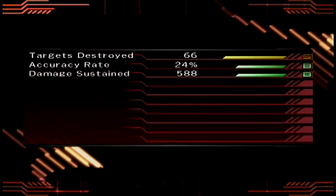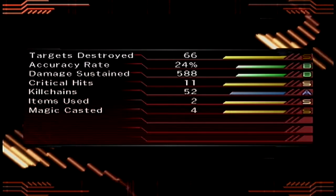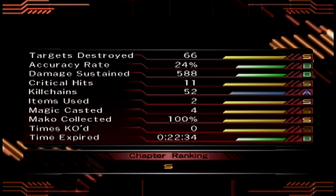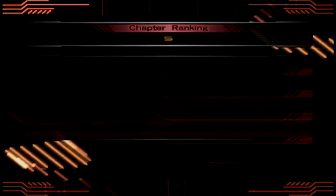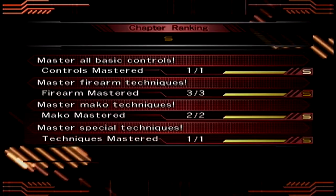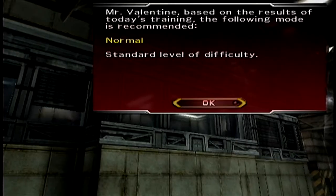The rest of the game is just exploration and stuff, and then you just get a results screen showing how accurate you were and how many targets you destroyed. So we got S-B-S-A-S-Z-B for chapter zero. We got an S ranking. We did everything correctly and it gives us money, and I think that actually carries over into the main game.